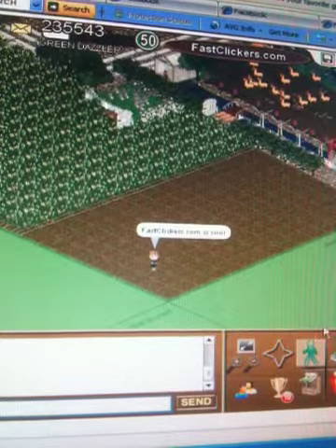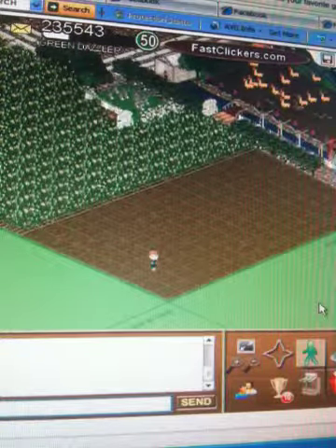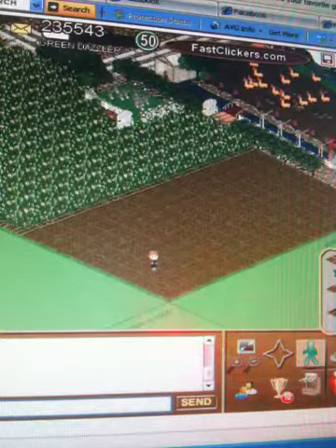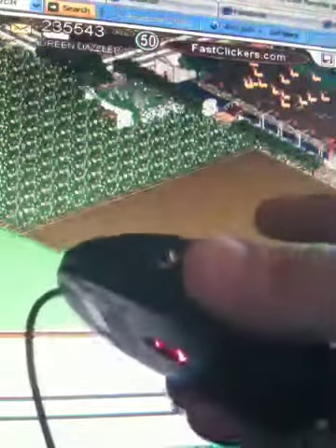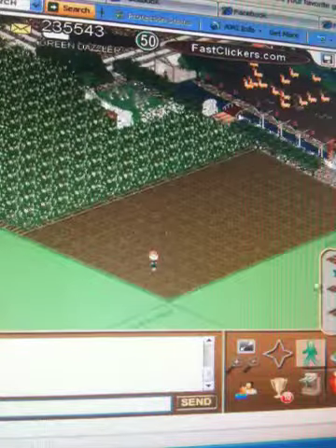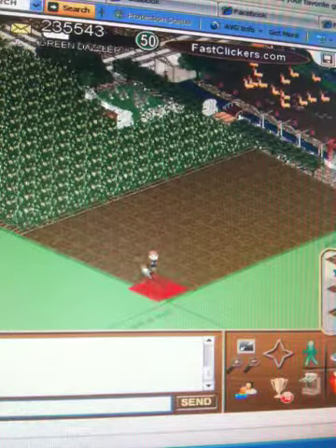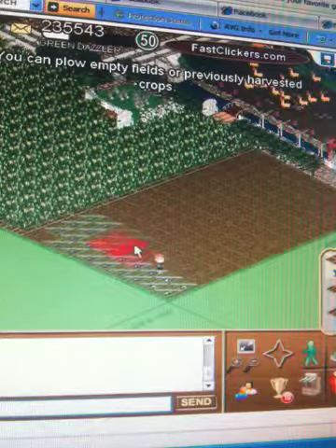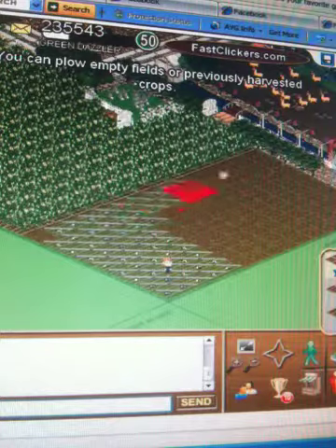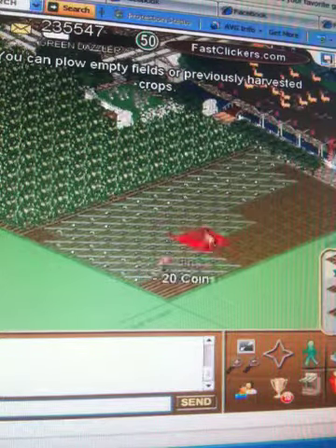Today I'm going to show you how to plow, harvest, and seed in seconds. It's really easy. So using a button on the side of the mouse — here's the mouse and there's the button if you can see it — really cool. At fastclickers.com you can plow and just hold the little button down and just go back and forth, and whatever you mouse over it will just click for you and you don't get cramps in your hands.